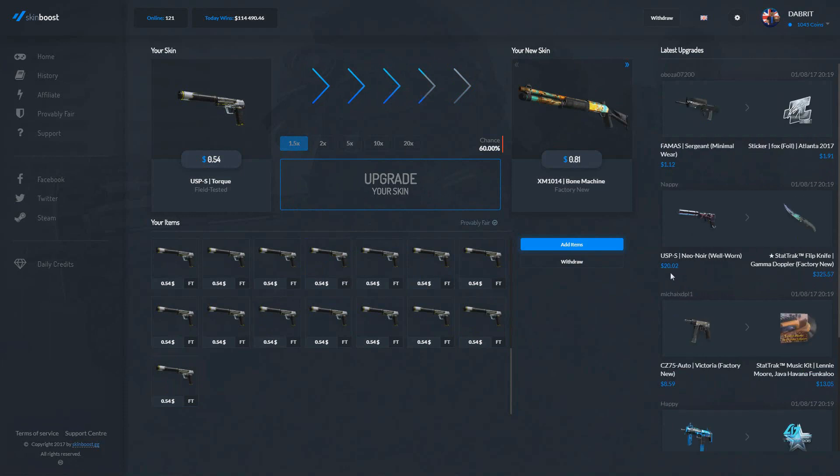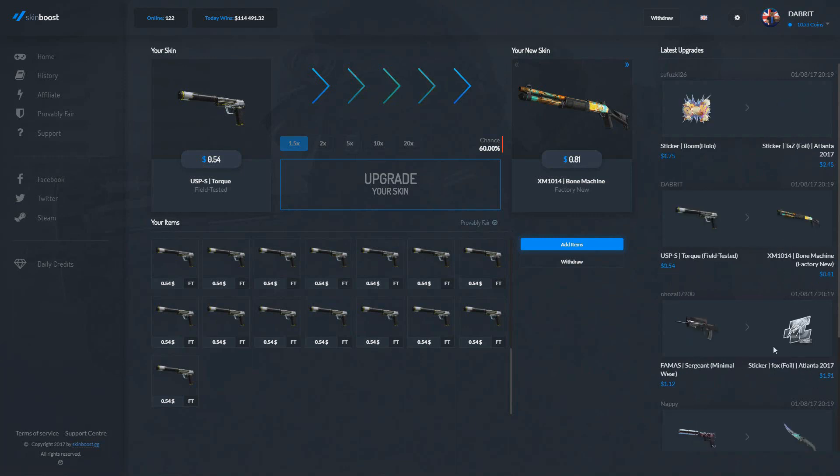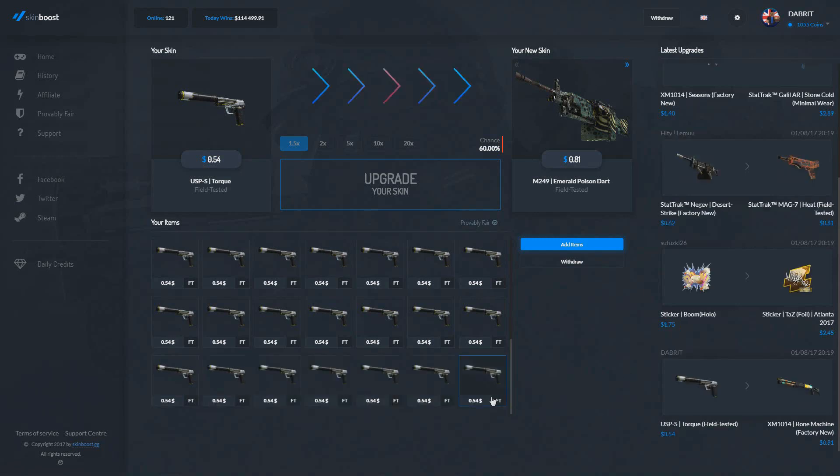Holy crap, someone just got a 20x — $20 to a stat trak. Wow, that is an insane pull. Can we get four in a row? Come on, give us four. And we failed.